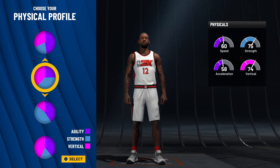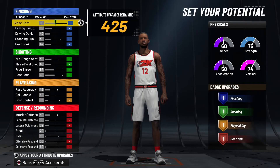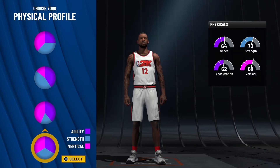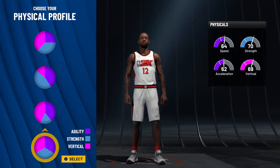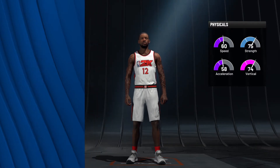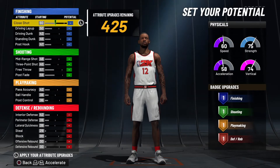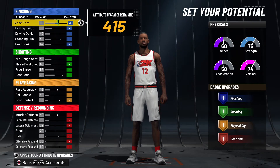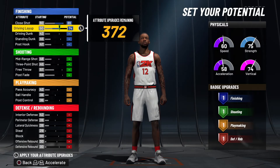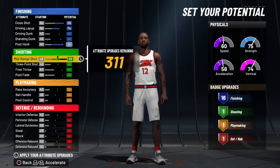We're going with the vertical and strength pie chart since he doesn't have a lot of speed anyway. You can go with the balanced pie chart if you want, but I want that extra strength to bully people down low with drop steps. So we're going to max out the close shot, max out the layup, and max out the post hook — we're not going to touch anything else in finishing.